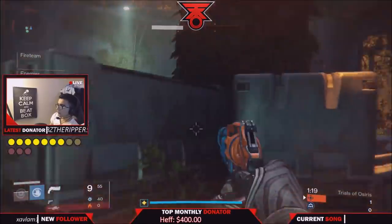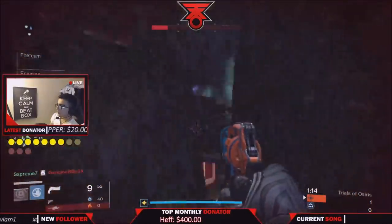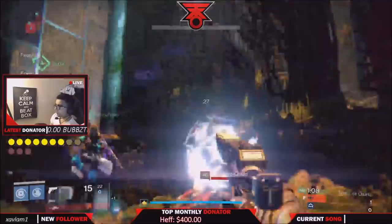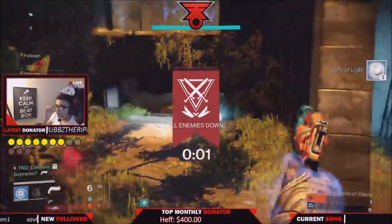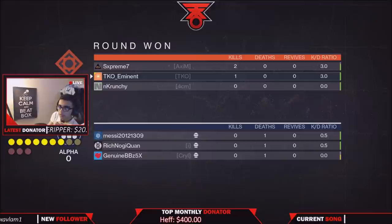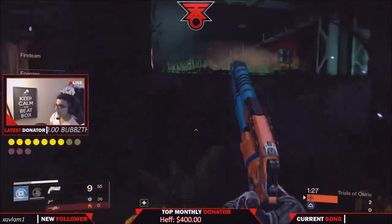The number one thing to keep in mind in Destiny is it's not about individual skill all the way. If you get in a gunfight and you're smart enough to back off and let your full-health teammate get in and kill the guy, not only are you getting an assist point and charging your super a little bit, but you're not dying. In Trials of Osiris with a six-second respawn, it's very important to stay alive for your team.